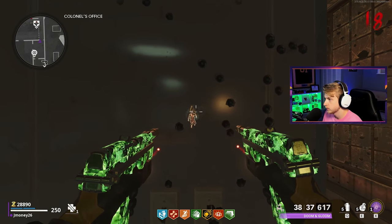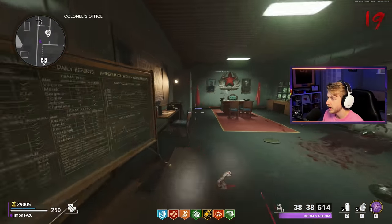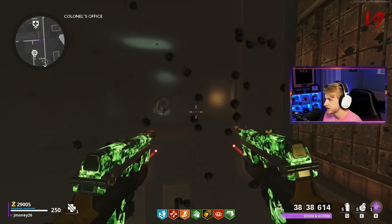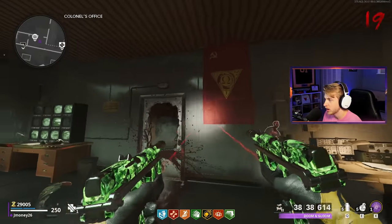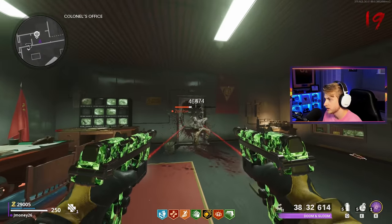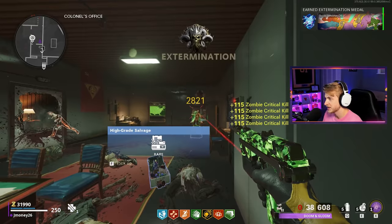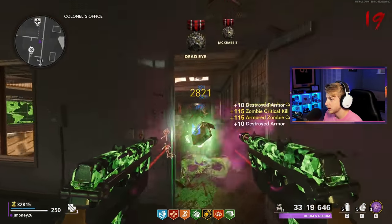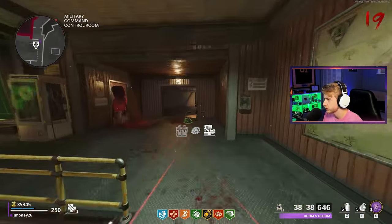If you get these pack-a-punched akimbo, their name is Doom and Gloom — pretty cool. This really is not even fair for these zombies. I honestly wish I could just select round 100 and see how well these things would do there. I wonder if there are any spots that just benefit from death perception like that. If I were to just stand right here and shoot at them — there literally is no threat of even getting touched doing this. These things do so much damage, it's absurd.